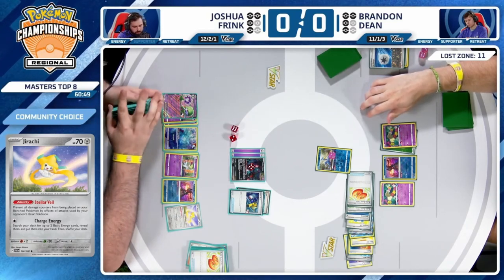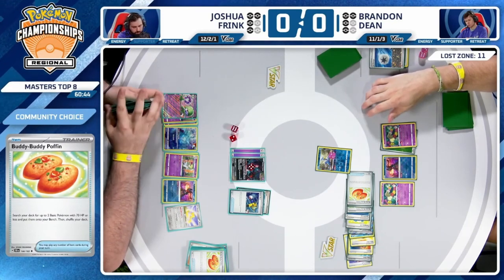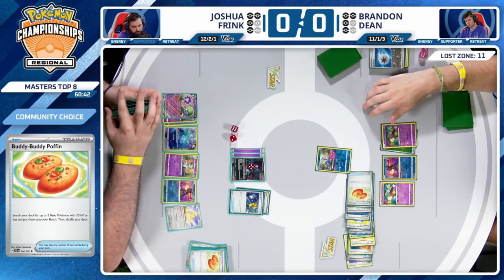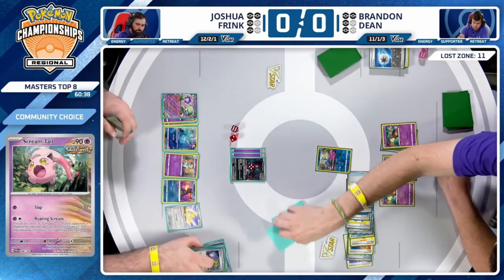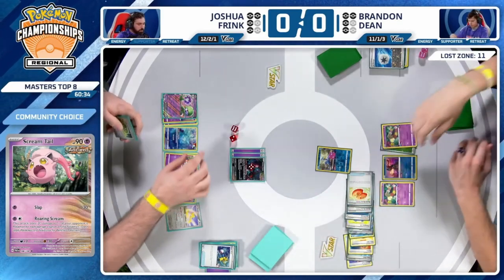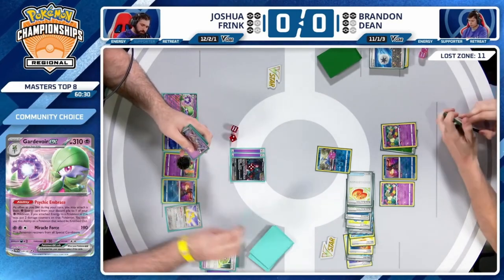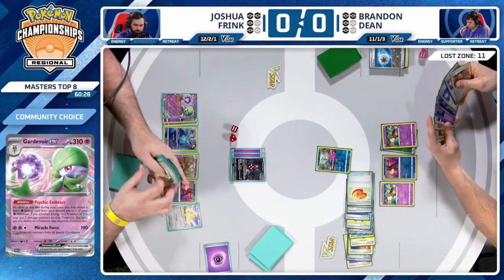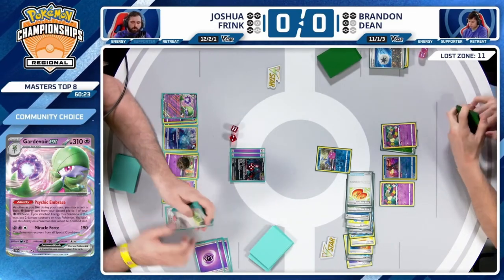The bench space is so important — you have to make use of it. Avoiding the collective damage of Sableye now is going to take precedent, and the Scream Tail and whichever Pokemon follows will always just be the niche attacker you want in that situation, unless you have to get aggressive with Gardevoir EX.